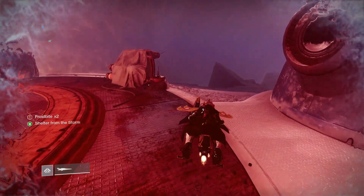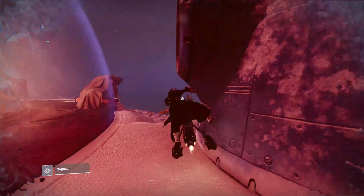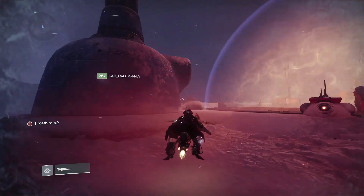Bungie has patched a lot of the Deep Stone Crypt bugs, including the Sheltered from the Storm glitch, and many of the Outerbound glitches such as the one on the first encounter.